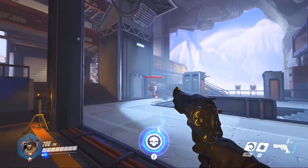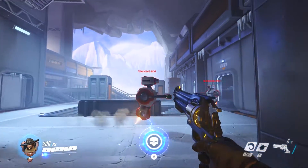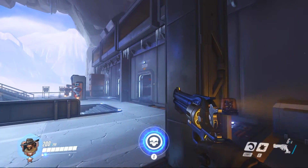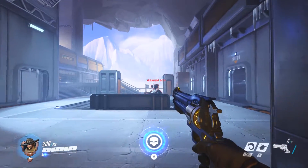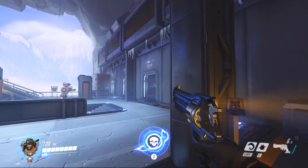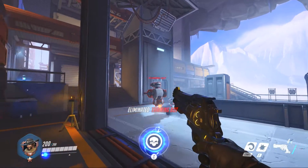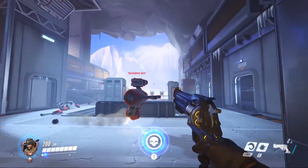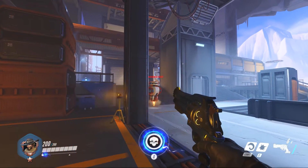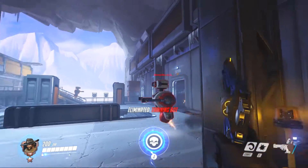With our next drill we're going to attempt to track our targets. Tracking is especially useful for heroes that have automatic weapons, and especially heroes like Zarya, as you want your beam to be hitting your target at all times. We're going to keep standing in the same spot, except this time we're going to practice keeping our reticle on a bot's head as it moves across the map — or in the case of Zarya, at the bot's body, as she does not do headshot damage. Start out by just tracking your target without actually shooting, and try to keep your reticle on the bot the entire time. Snapping and tracking are very different movements, but both are vital skills, and they will only improve with practice. Don't be too frustrated if you're having a hard time with it initially — these drills are meant to help you improve the skills you already have, not evaluate them.